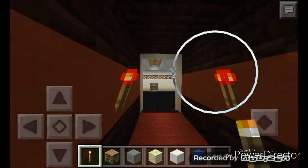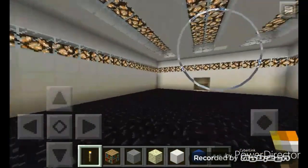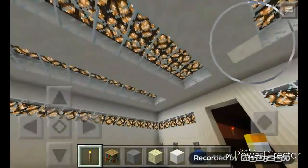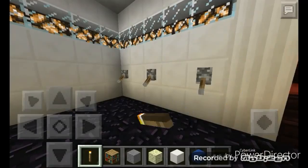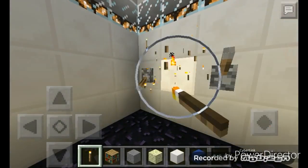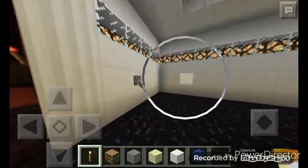Now we're gonna go downstairs first. Boom, and there's a cool slide there. And here we go — this is like the testing chamber, which I actually made too small. I need to make it bigger, but just to show you that the lights actually work because I made them work.